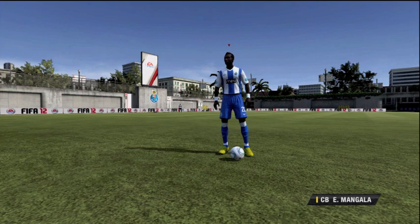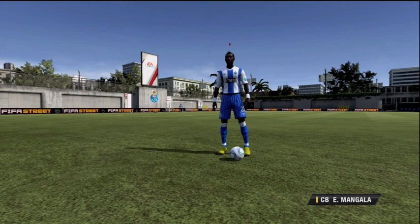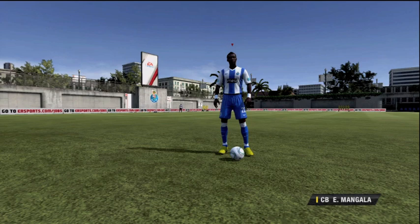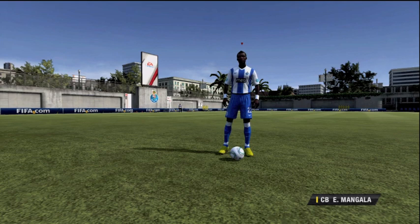It's important to have a good strong center back, but also one with pace, and that's what Mangala has. He plays for FC Porto and he is also French, so I've had him work in a fantastic team. I've managed to incorporate him with Hulk, who is a right midfielder with 4-star skills and also plays for FC Porto. He works well with Hulk but also with Sacco, who is a center back and also French, so he fits well in that kind of team.